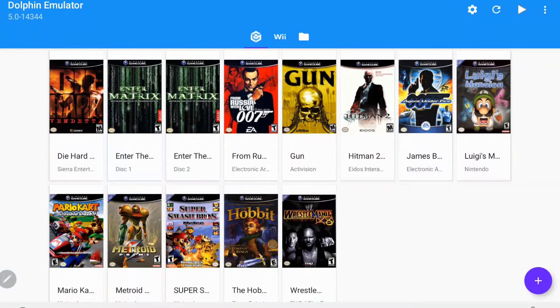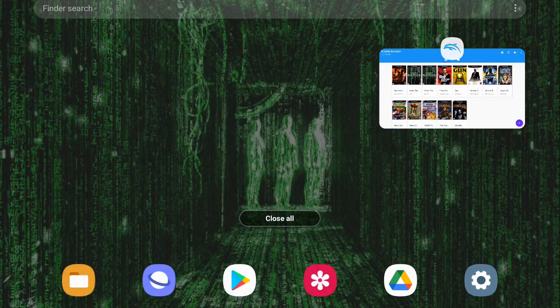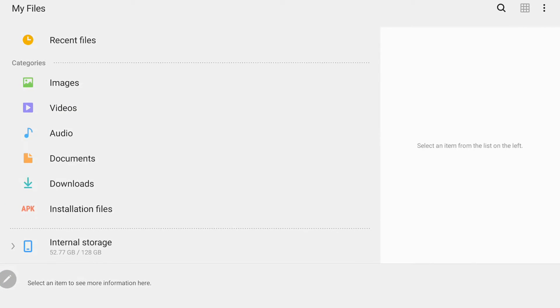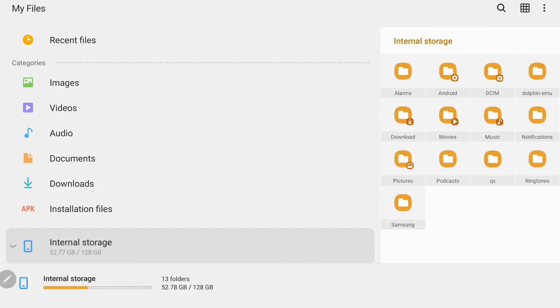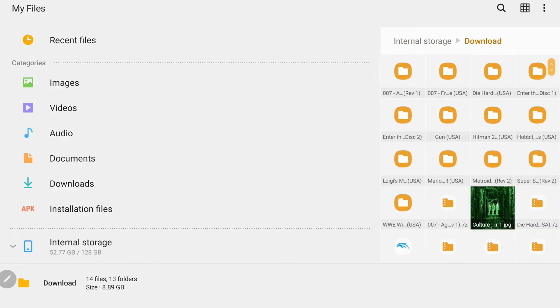We need to go out of our Dolphin emulator first and navigate to our files. I have my games saved on my internal storage, but we need to go in and remove everything that has Luigi's Mansion on it. So we're going to go into internal storage, then into my downloads folder, and locate Luigi's Mansion in there.